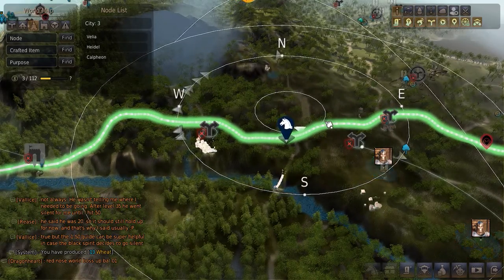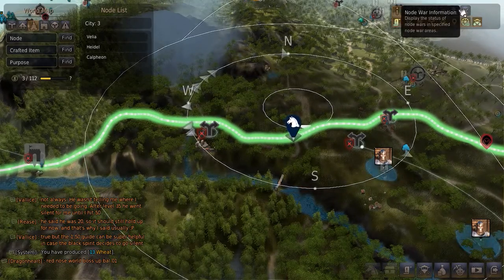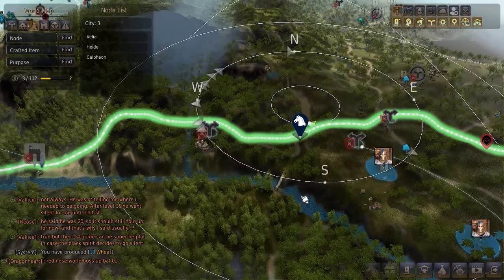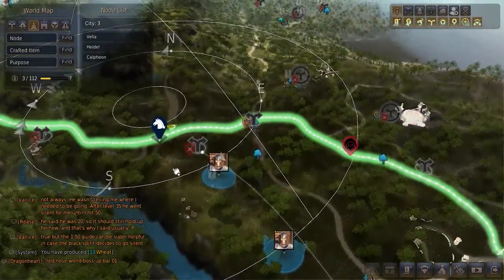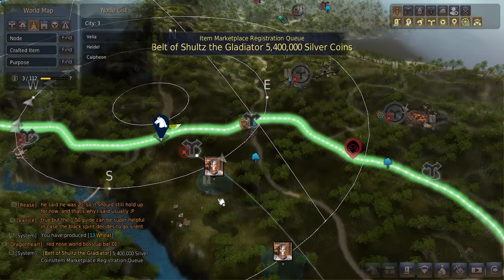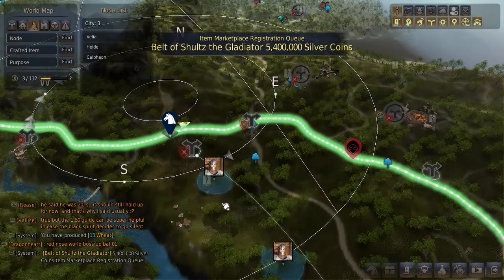Auto looping came out a week or two ago, something like that. What I use it for is horses — not one horse at a time, not two, but four. I have a four-horsepower wagon, a merchant wagon. Those are my favorite types.